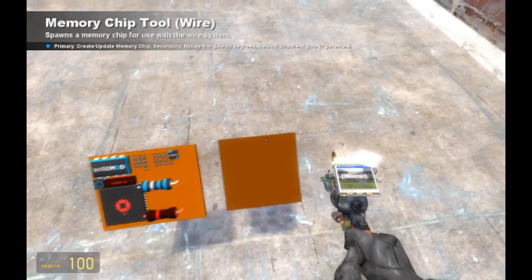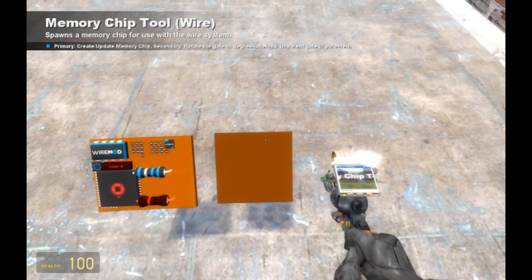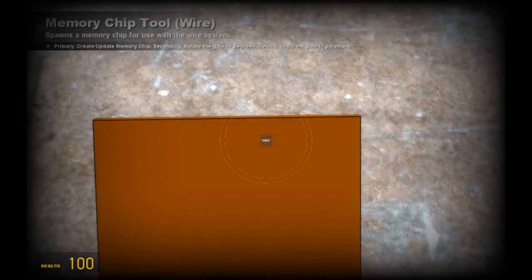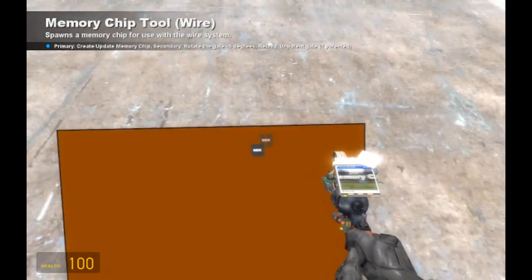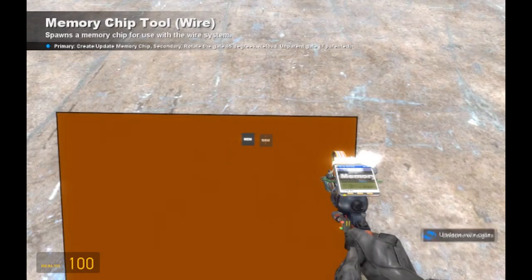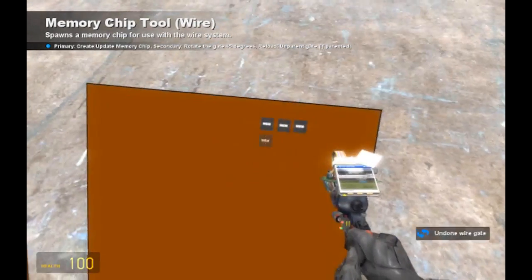Lay these out wherever you want. This is just going to be what connects directly to your keypad. Place one there. Now I'm going to go back into — son of a bitch — no clip mode. There. There. There. There.